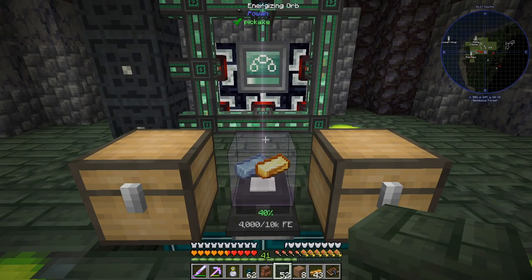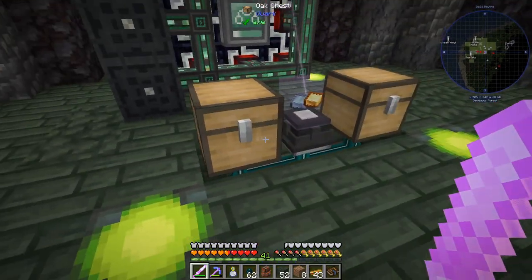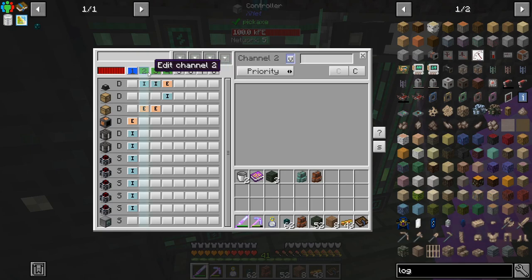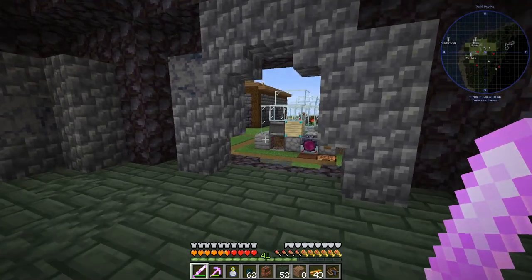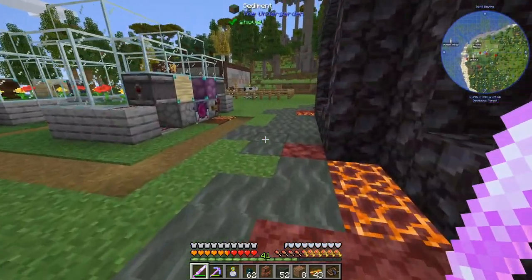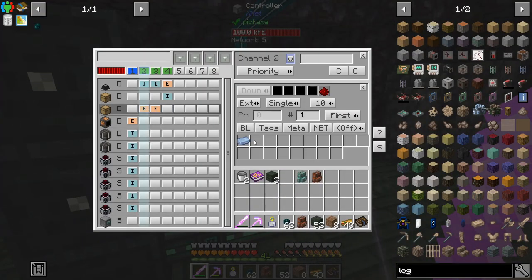Welcome to another episode of Enigmatica 6 Expert. Between episodes I quickly set up some automation — maybe not the most efficient way. We've got three new channels, all item-type channels. We extract on channel number two and we are extracting only frost steel ingots with a limit of one in the destination inventory.